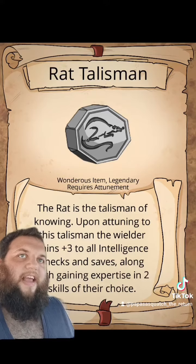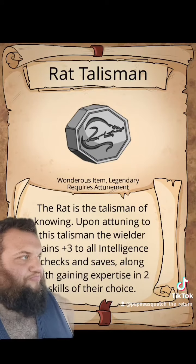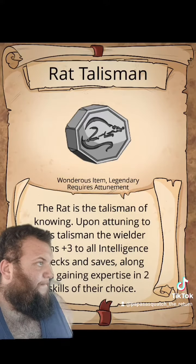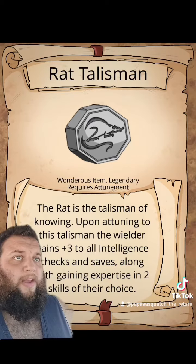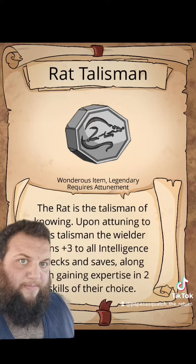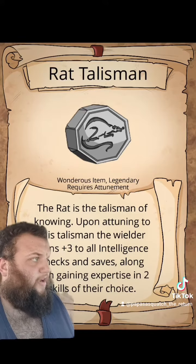I wanted a talisman per stat. Ox and rabbit were pretty obvious — just strength and dexterity. Tiger made sense to me for wisdom. So what's the best one for intelligence? I didn't really have one, so I gave it to rat, but I like this idea. I like how there is a talisman that helps with your stats. You want this? It's going to be straight up uploaded to my Patreon, go ahead and check it out.